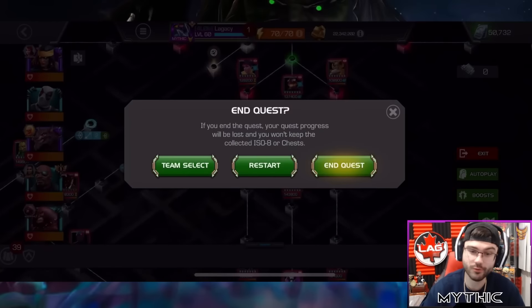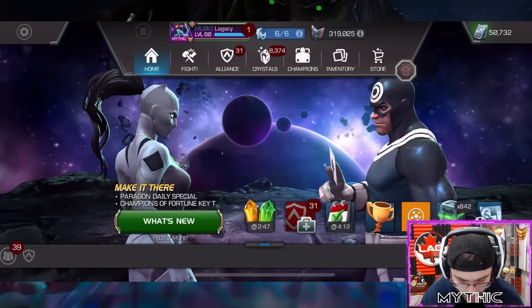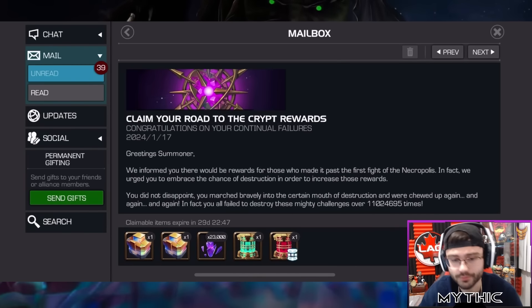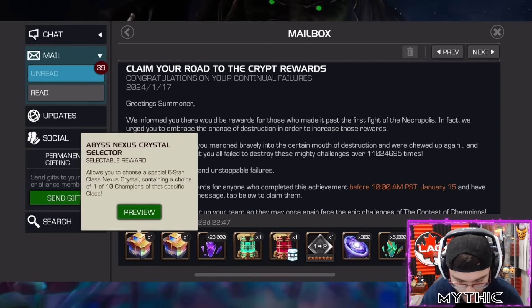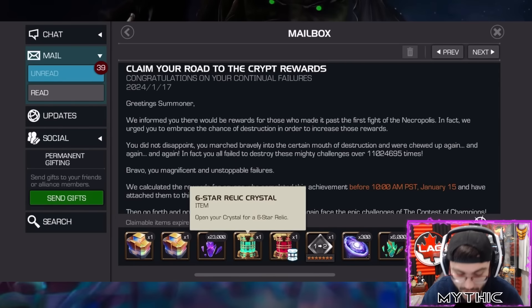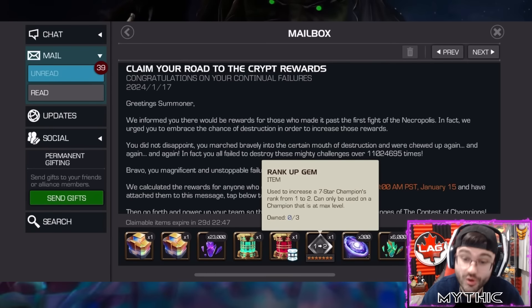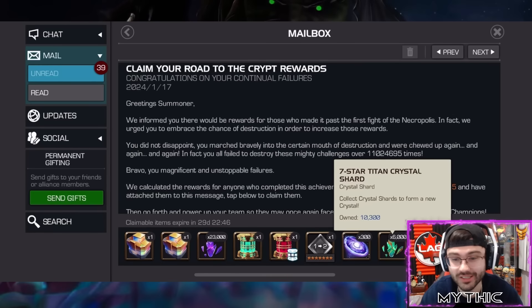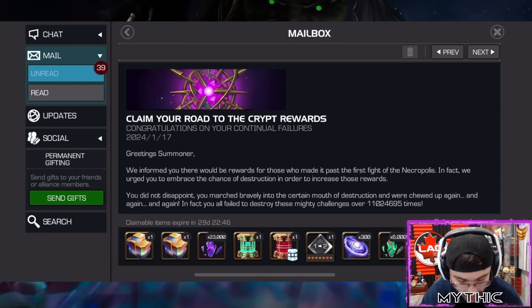That's enough on Necropolis thoughts and item usage — let's get into the Crypt rewards. We're going to claim the road-to-the-Crypt rewards right now. We have some really juicy stuff here: an Abyss Nexus, a T6 class catalyst, a six-star relic, 2,300 seven-star shards, a one-to-two rank up gem, 300 primordial tier-2 dust, and 6,000 titan shards since we hit 11 million deaths right at the end — buzzer beater hit!